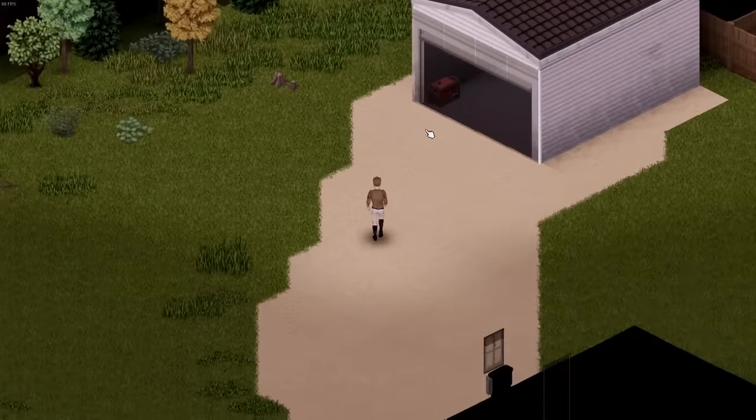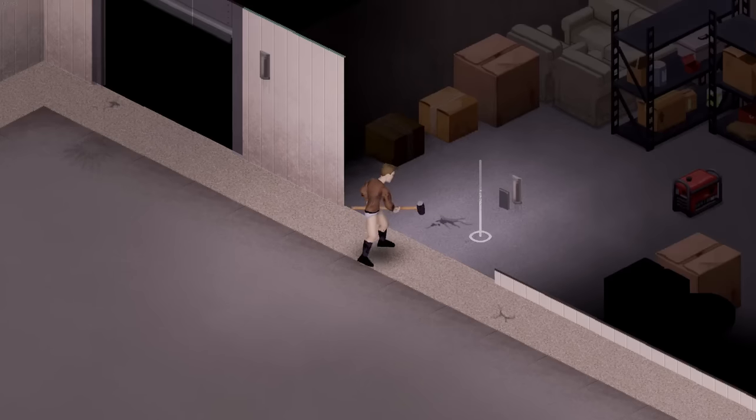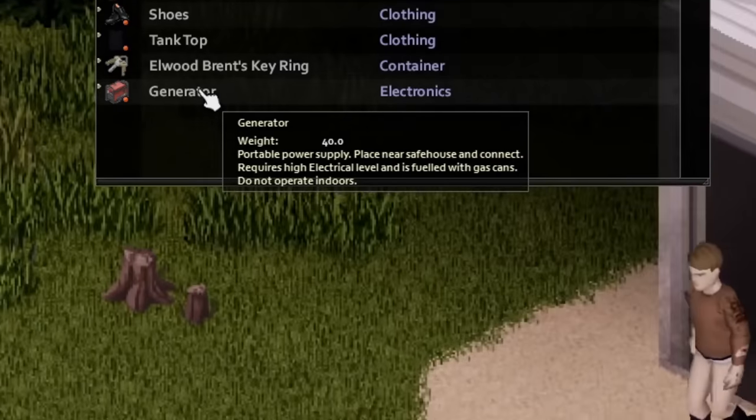For finding generators, in my experience the best place to look is in the garages of residential houses, or inside the storage buildings you can find in some towns. But do beware, generators are pretty damn heavy, so unless you're just built different, I would recommend bringing a car to transport it.